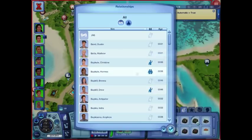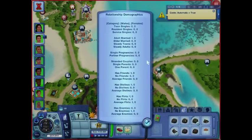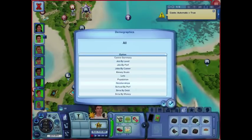Here's relationship demographics for literally one sim. He's not pregnant, his partner's not pregnant. He has a friend, three average friends — well, it's only one dude we selected. He dislikes somebody, has a flirt, no enemies, and he's married. A more practical use might be sims by money — who's got the most money? So you click on that, and this is something you want to get lost in these menus and learn, because you learn so much more about your town.